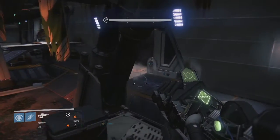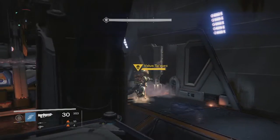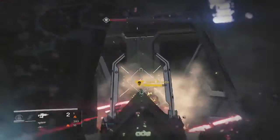This week's Nightfall was the Cerberus Vae Strike with Valus Ta'aurc. Pretty fun Nightfall because there was the Solar Burn modifier active, so you could utilize weapons like Sleeper Simulant, Dragon's Breath, or any of your favorite solar weapons, so it was pretty fun.